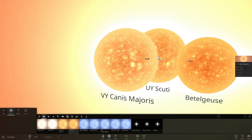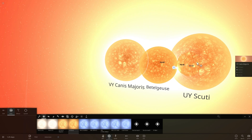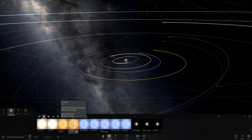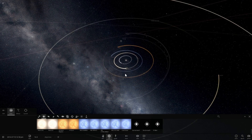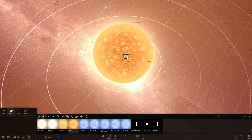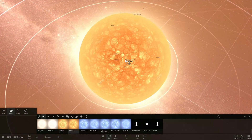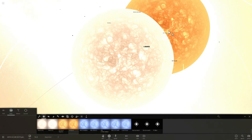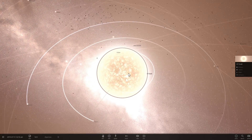UY Scuti is a little bit larger than VY Canis Majoris and about 1.7 times larger than Betelgeuse. It has a volume about 5 billion times larger than the Sun. If I were to place it in the solar system — and take a wild guess how big it's going to be, post it in the comments — it will be so large that it will cover everything: it will cover Jupiter and will most likely even cover Saturn. We're not even sure how big it is because it's so far away.